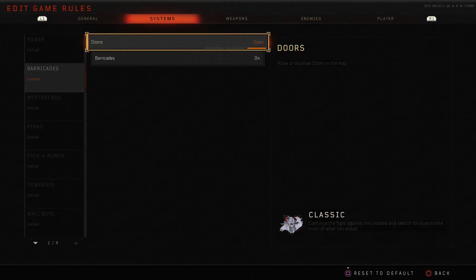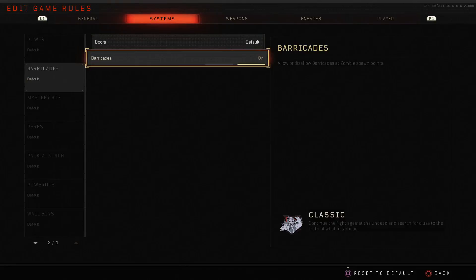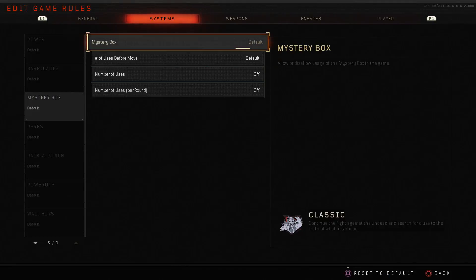Next up we have barricades and doors — very simple. You can have every door open across the map, which is a really cool option. Same goes for barricades — you can have it so there are no zombie barricades at their spawns.